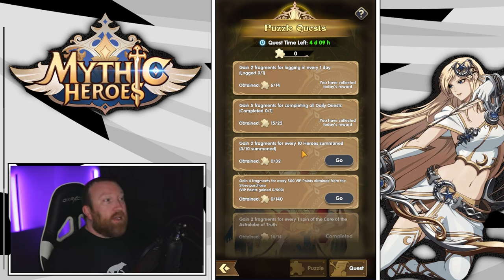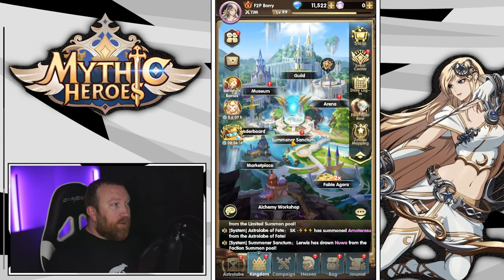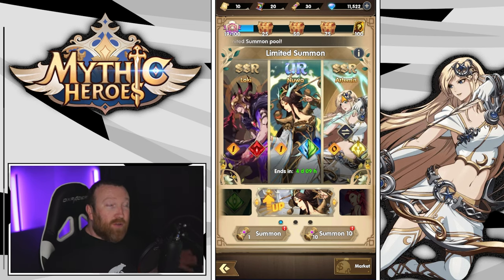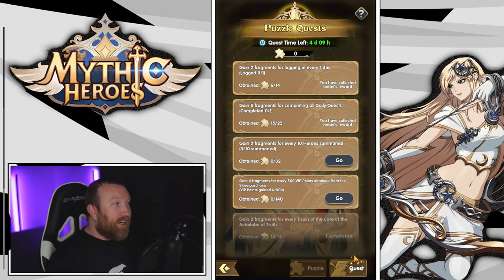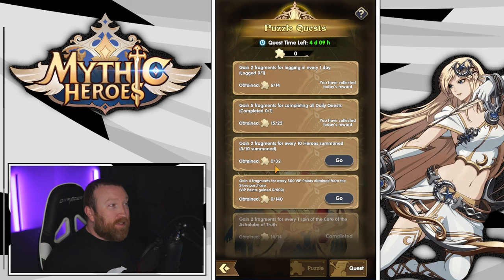The next thing is hero summons. A lot of times the second a really good banner comes up you just want to go all in, and like I did — I totally forgot there was a puzzle event coming up. So we already did all our summons and now we're sitting here during the hero puzzle event wondering if we should force more. You gain two fragments for every 10 summons and you can do that 16 times — so 160 summons gets you 32 pieces, which is literally one whole SSR hero just for saving these up.